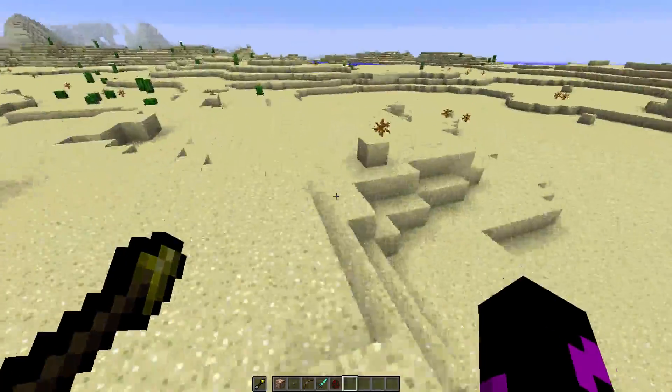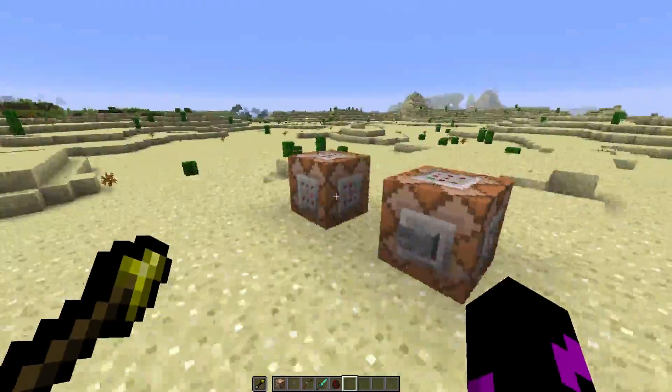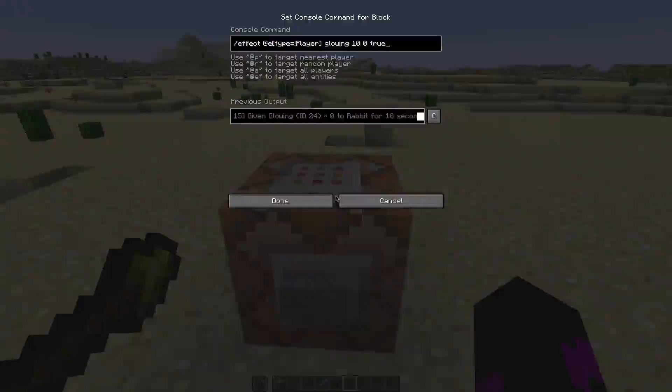But if you're thinking, 'I want x-ray vision forever, I want to be a superhero,' it's okay — you could be a superhero by going into the command. You look at all this stuff; you don't have to understand all of it, just look at this '10' right here — that's how many seconds it will give you x-ray vision, basically.